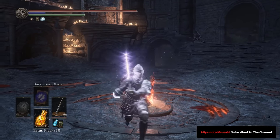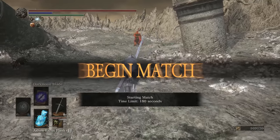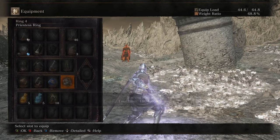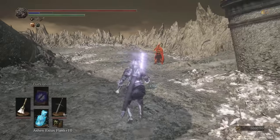That being said, guys, let's just get right into the battles. Jumping into our first match — make sure we apply the buff right away and ring swap to get the most out of it. Leo Ring because he's using the Astora, so I'm most likely not going to be parrying him.